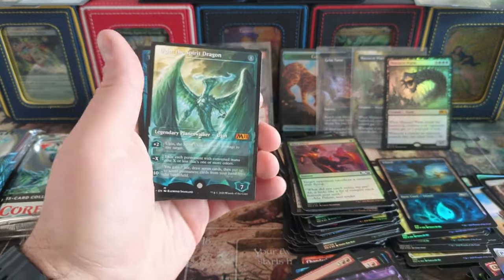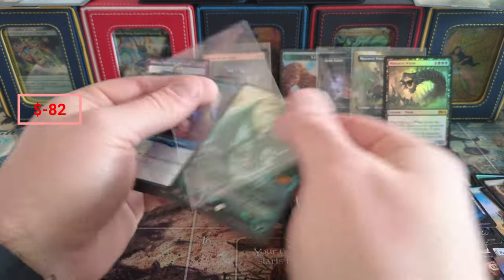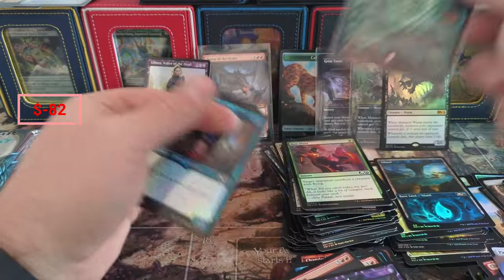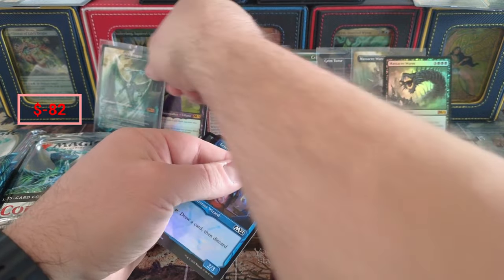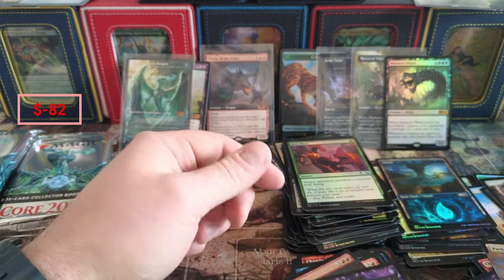Steward - ooh, Ugin coming in! Oh yeah, that's a fifty-four dollar card! Oh yeah! You might have to cover up Liliana. And then some Protege - boom!